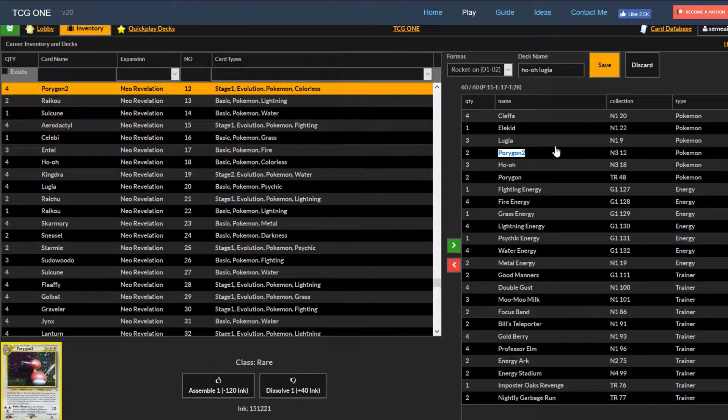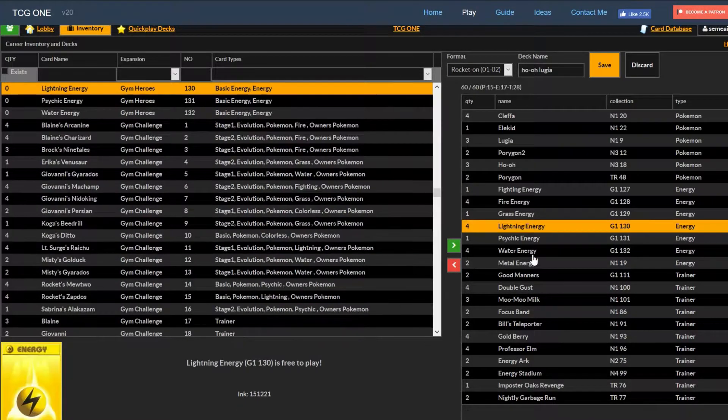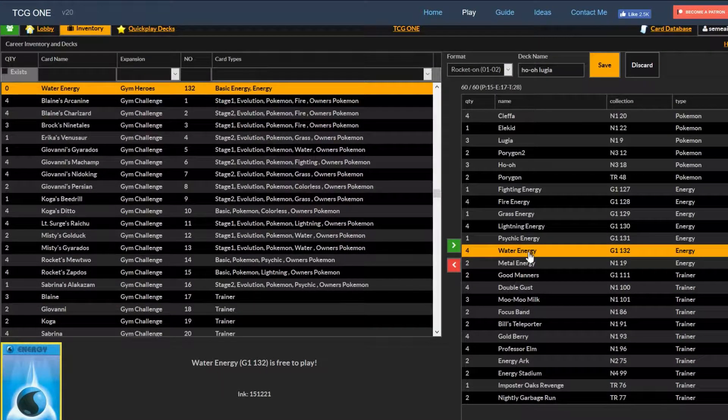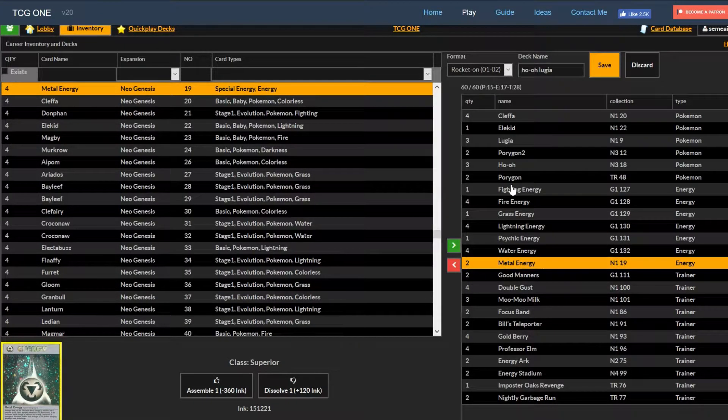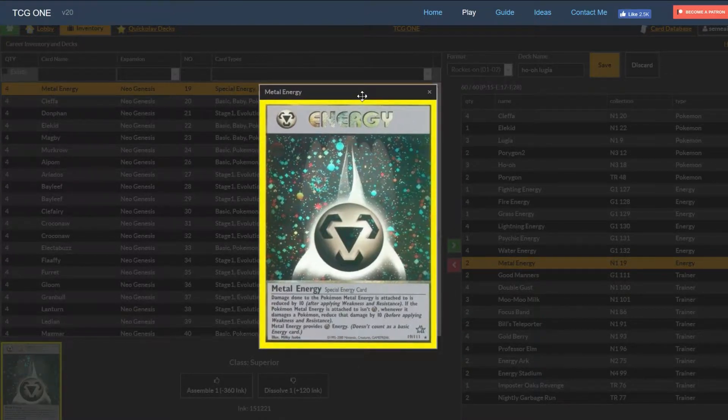For energy counts, we have four fire, four lightning, and four water - this four-four-four count is to optimize Lugia and Ho-Oh. We also have one fighting, one grass, one psychic, and two metal. These are all the basic energy types. We have two metal energies because metal energy keeps your Pokemon in play longer than they would otherwise. Ho-Oh already has high damage output and Lugia has 90 damage output, so if you don't need 90 damage to KO something, the metal energy helps out by reducing incoming damage by 10.